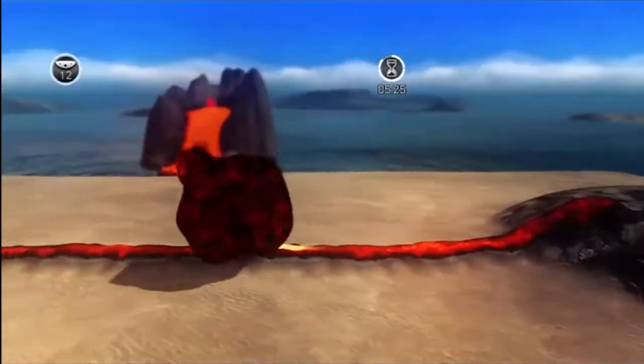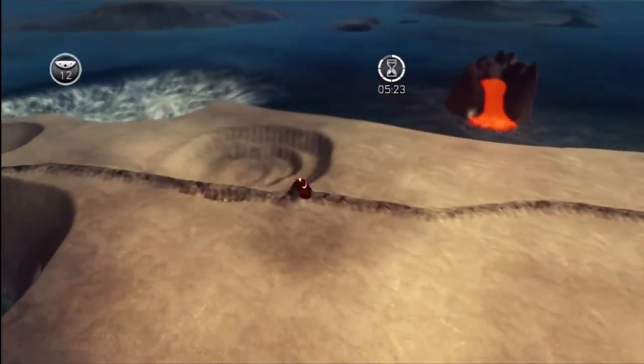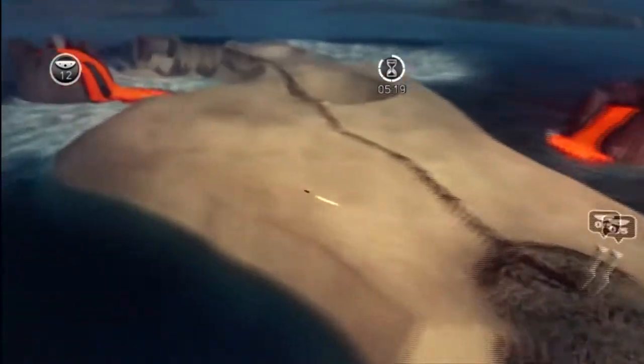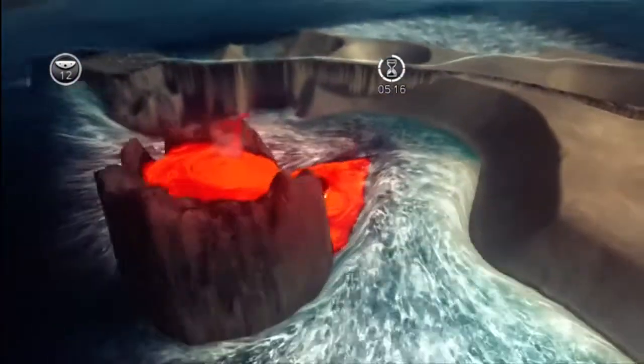Like that. Basically the lava prevents the sand underneath from sinking into the ocean, creating a bridge.